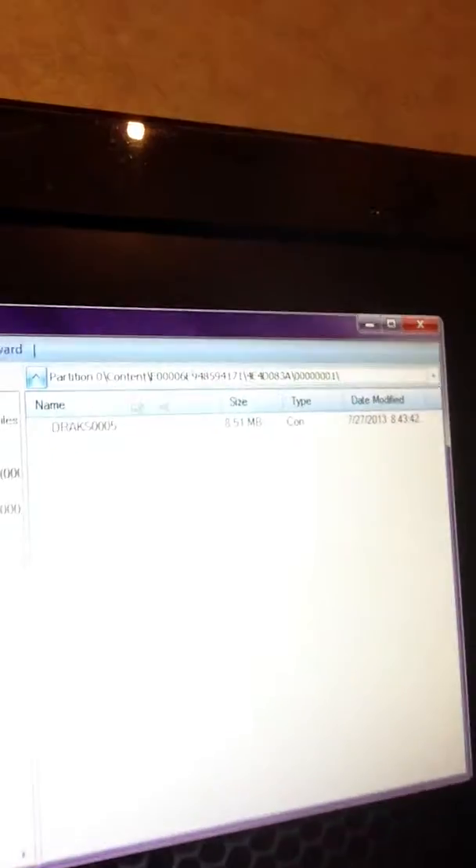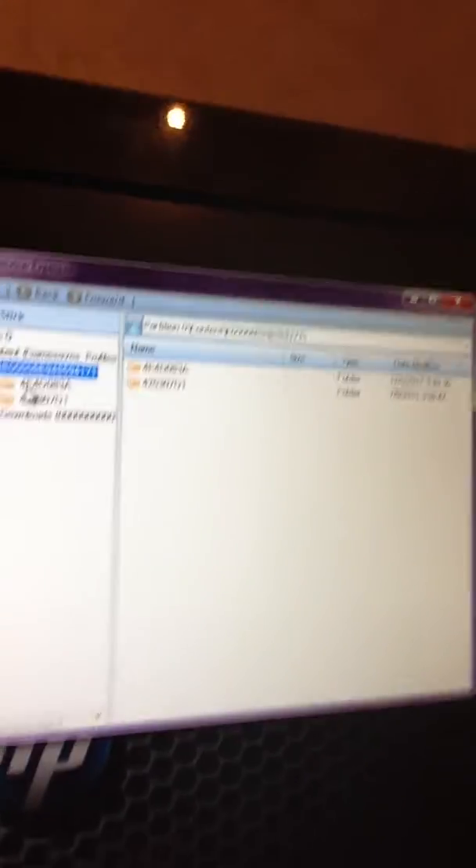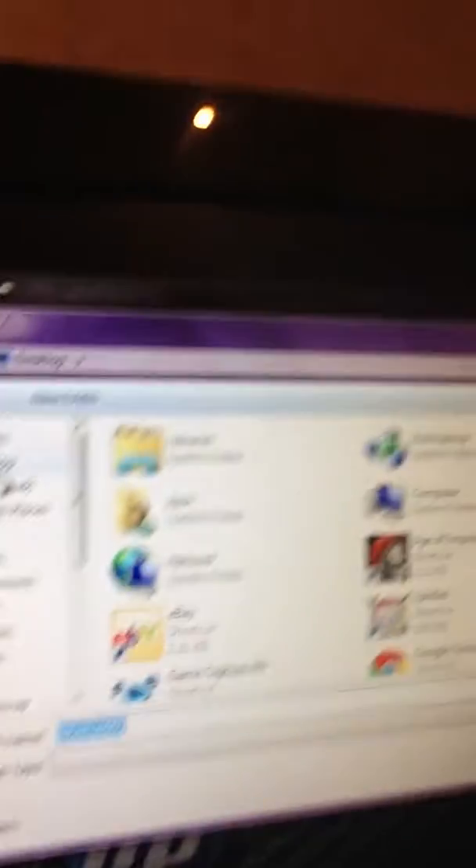What you do from there is open up Modio 3.0. This is what 3.0 looks like. You're going to want to hit Explore Device. The first thing you're going to see is Content — click on Content, then click on the E file. It's going to be the 4E4 game saves, and it's going to be the DRAC file. You're going to want to extract that to your desktop, because it's a lot easier to find there.